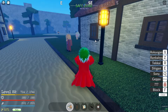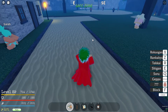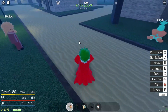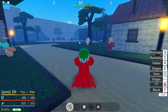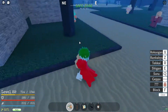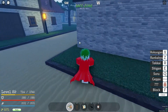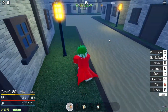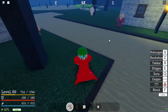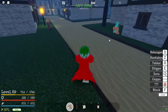First thing you need to do when you spawn in and want a sword right off the bat is you need 1000P to get the sword. You need 10,000 to unlock the one sword technique, and you need at least 10 more thousand to unlock all the moves. It's kind of a weird game, so you need to go training for it.